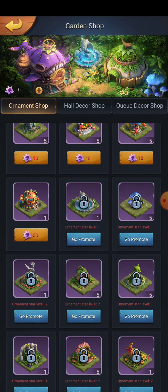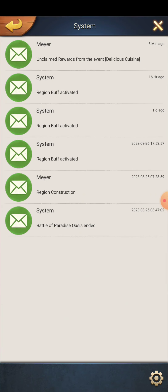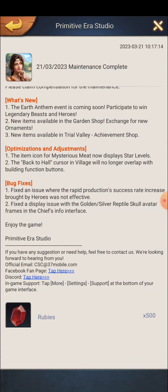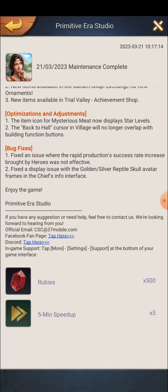Moving on, the next thing brought in this update — back to the Primitive Era maintenance complete. There is a new icon for Mysterious Meat that now displays star level. The back-to-hall cursor in the village will no longer overlap the building function button. Previously there were instances where the back-to-home button was overlapping the building you wanted to upgrade, forcing you to move out and then click upgrade — that overlap issue is now fixed.